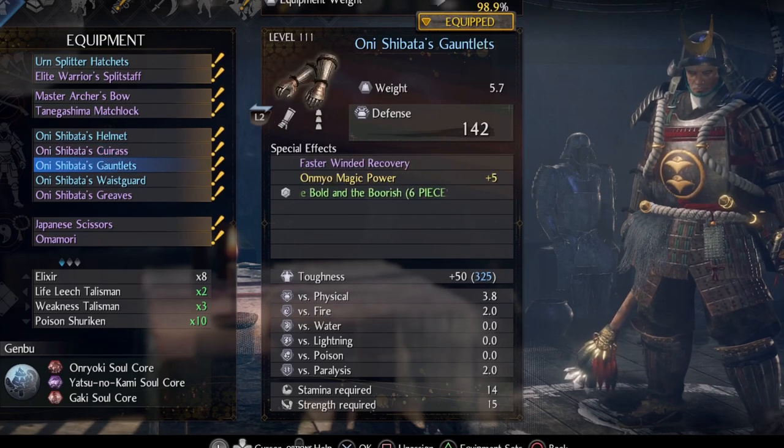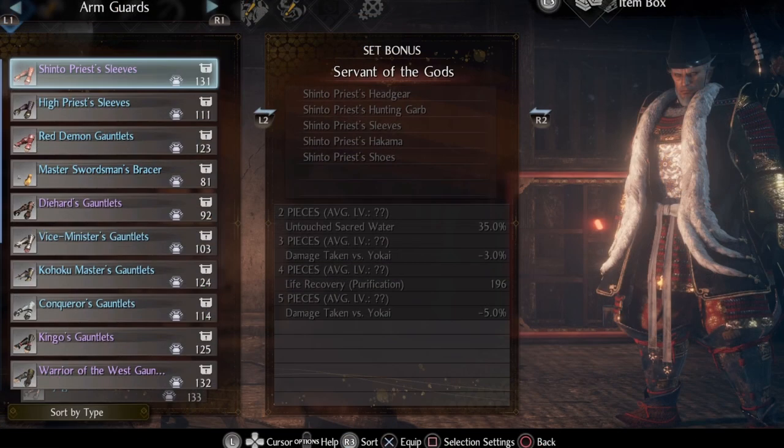Before acquiring Onishibata, start off with the Shinto priest set in the first region and use sacred water for ki management before the barrier spell becomes available.